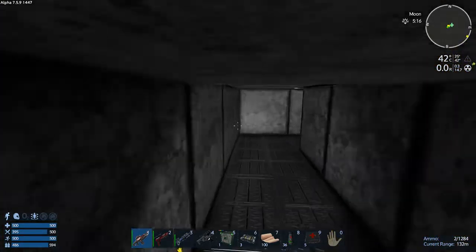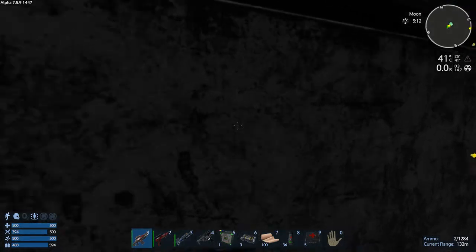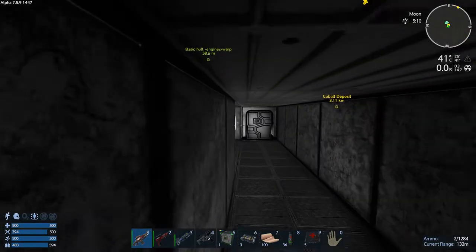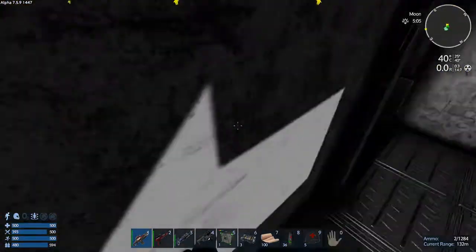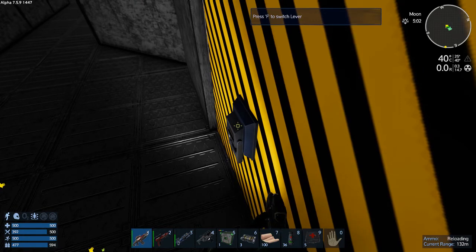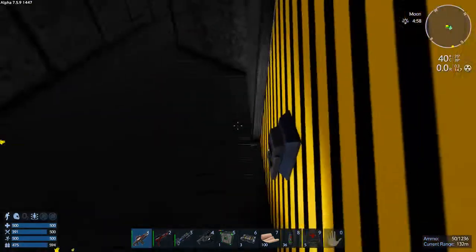I am just a ball of nerves here. Do we hug this wall? I don't hear Xerox in this direction, so let's hug this wall and come over here. I think we're gonna stand right here. Let's reload. We've got a crap ton of bullets — here we go.